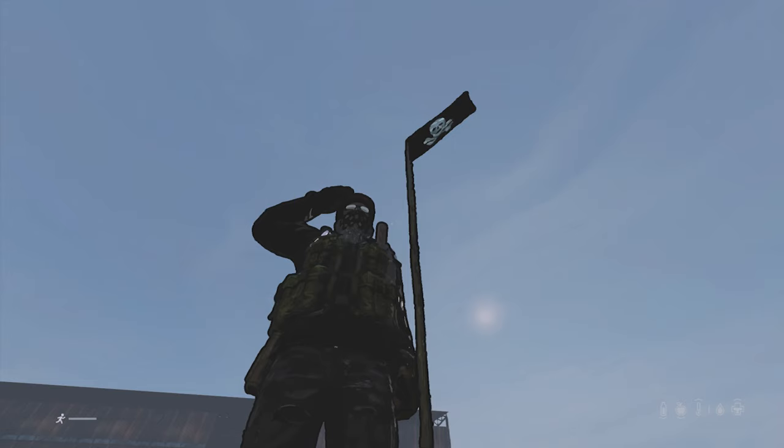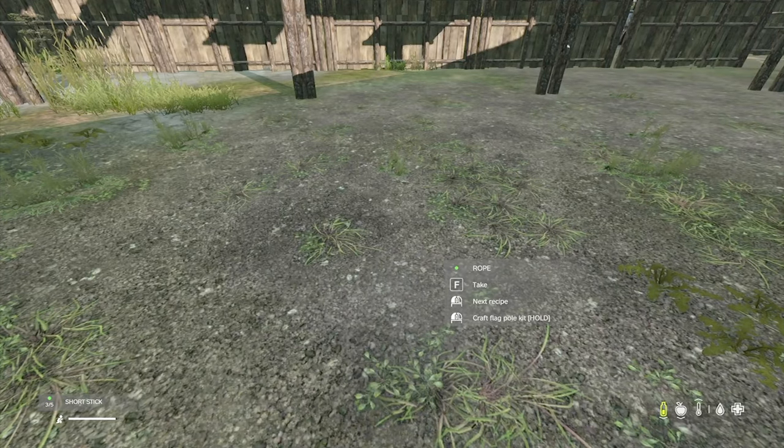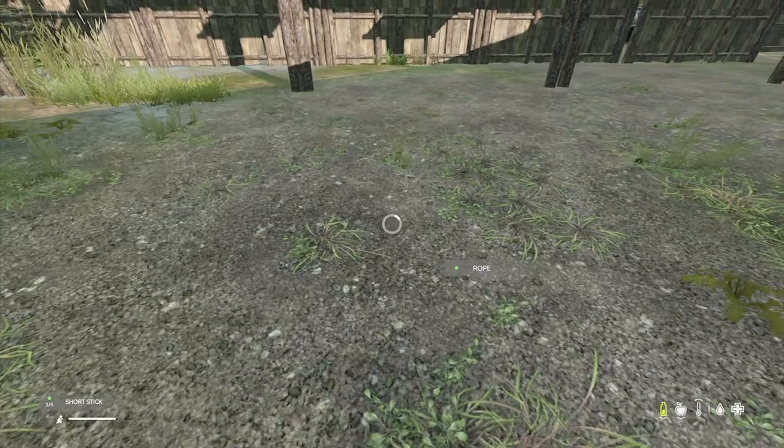Hi guys, Nobby here and welcome to a DayZ tutorial video on how to make the new flagpole. First you need three short sticks and a piece of rope. Combine these to craft the flagpole kit.